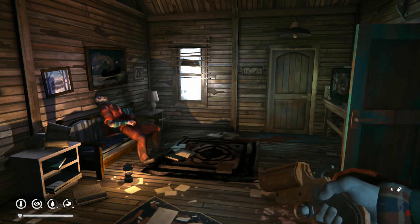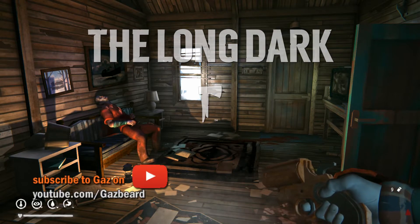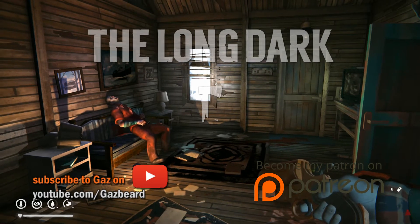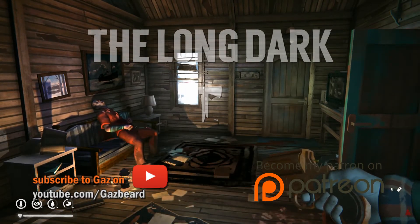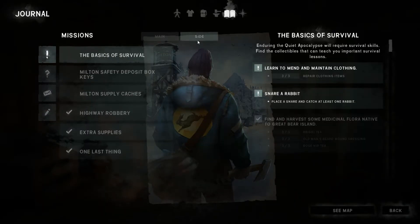Hello ladies and gentlemen, welcome back to the Long Dark Winter Mute, Episode 16 in my series but Episode 1 of the Story Mode. We're at Paradise Meadows Farm. We've come down here to trap rabbits as part of the missing quests in our side quests. We have to complete the basics of survival, learn to mend and maintain clothing. We probably need to read the book to trigger this because we've done the number of repairs required, but we don't have the tick mark. We need to snare a rabbit — place a snare and catch at least one. We've placed three outside and made an extra two over the one we found in the last episode, so we're waiting for those to trigger.